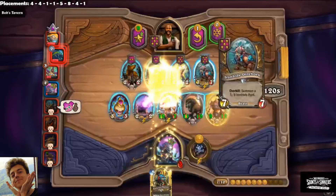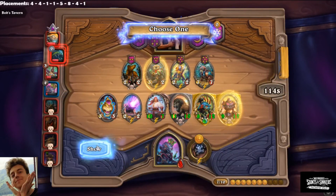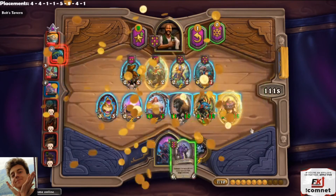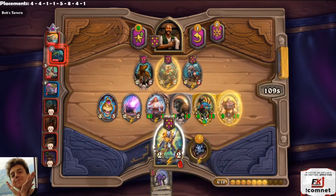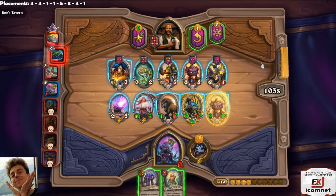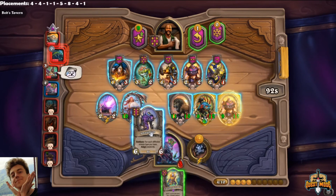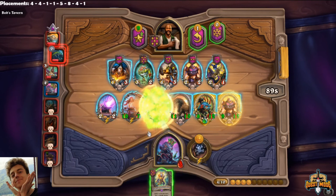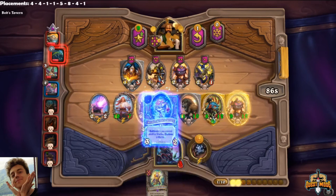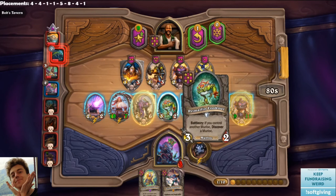First of all, expected value is not a term created by the Battlegrounds community — it comes from other games, and I think it originated from poker. But it applies really well to Battlegrounds, so it's worth learning and sharing. Secondly, here's how you can use this best in your games. Expected value: you have two ways to go about it. If you're super ahead, if you're winning the game, or if you want to be greedy, you always take the unit with the most expected value — in my previous example, that was clearly Goliaff, not Pagel, because it has much more potential later.